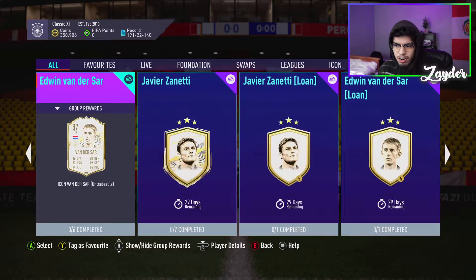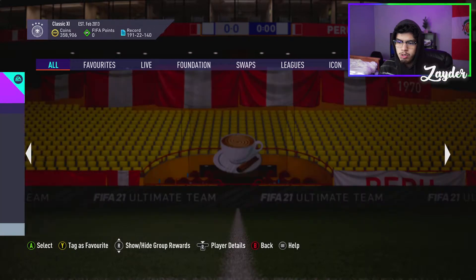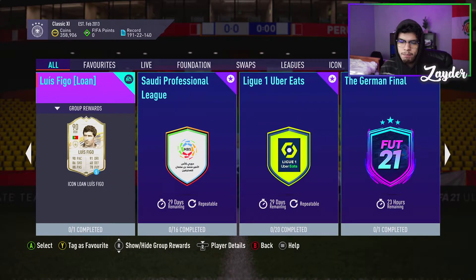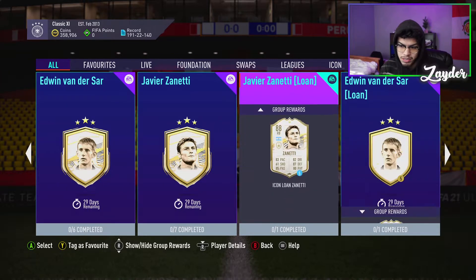We have Luis Figo, we have Edwin Van der Sar, we have Javier Zanetti. I would recommend doing these loans because these loans will help you out in future friendlies and all that stuff. So I really recommend you guys do these.